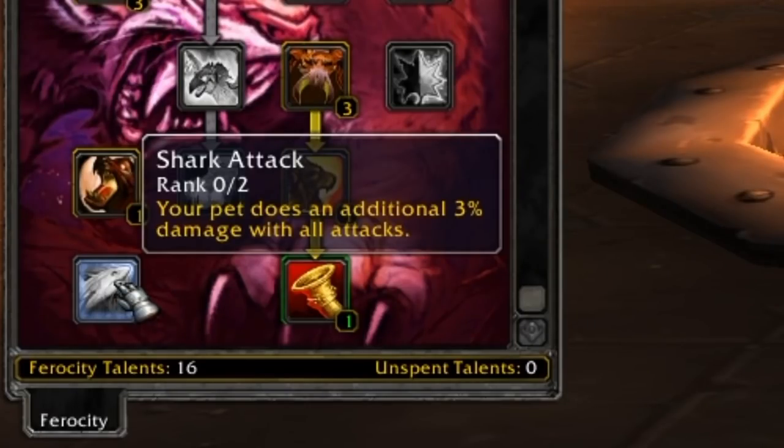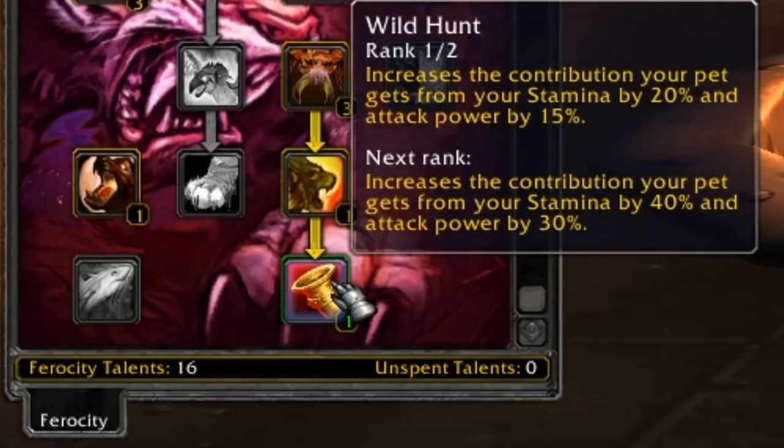Shark Attack makes your pet do an additional 3% damage with all attacks, so 6% with two points. Wild Hunt increases the contribution your pet gets from your stamina by 20% and your attack power by 15%, and with both points you get 40% stamina and 30% attack power. So it's quite clear that Ferocity is the DPS pet — the pet that everybody is going to use when raiding, and the talents are all tailored to DPSing.